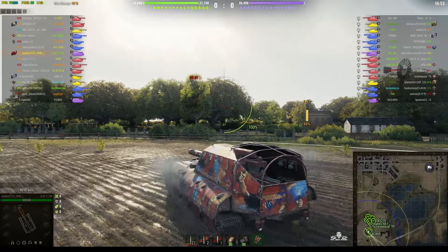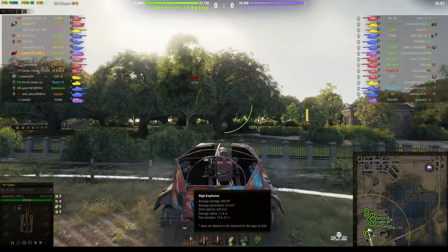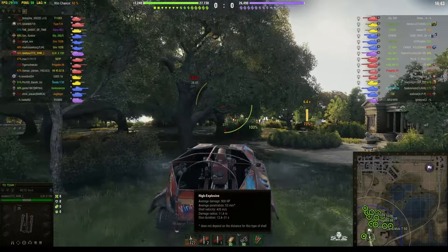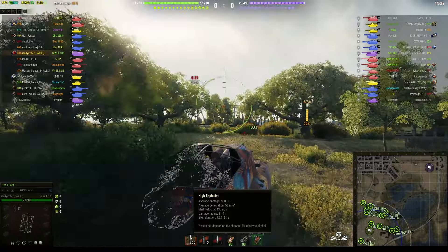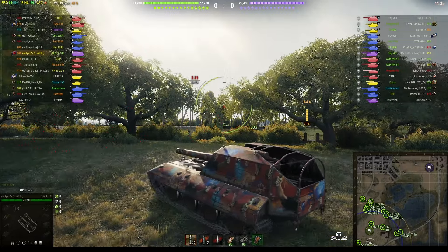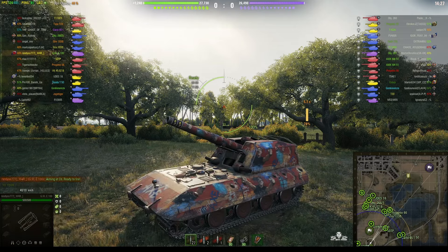It's running the 21 centimeter howitzer, so it's got a very big punch: 900 alpha, 53 millimeters of pen, 11.4 meters on the burst radius, between 12 and a half and 31 seconds of stun. It's the arty that never was, because they never had any plans to actually make a GW E100, so it's a fake arty, but that color scheme is very well known to us.